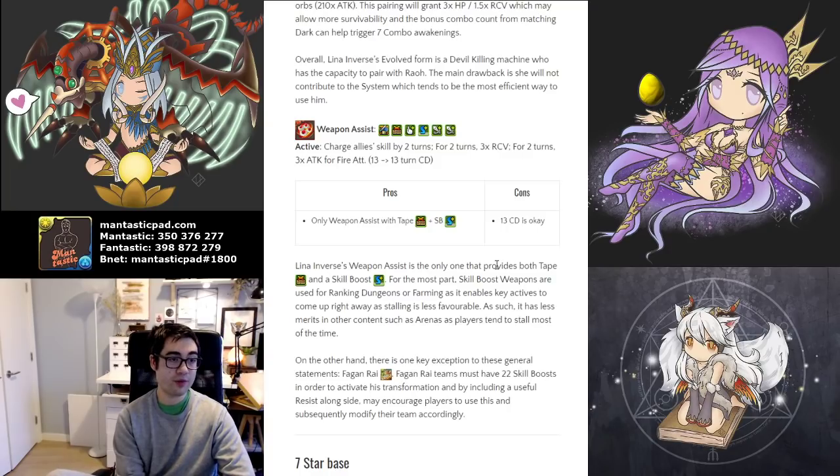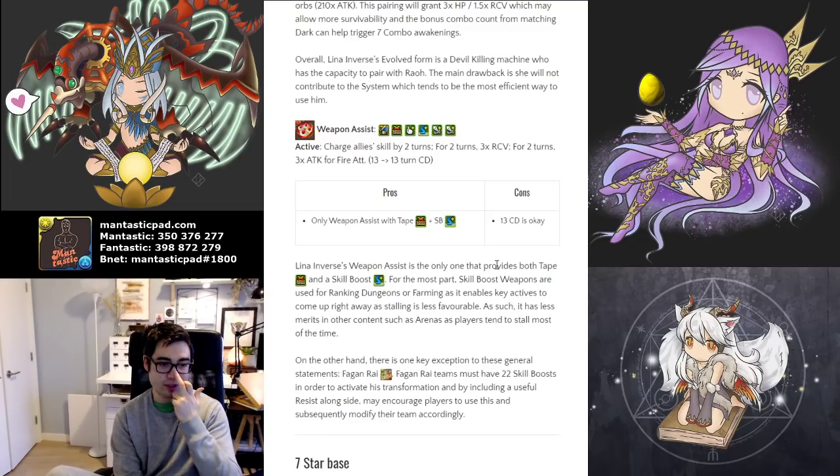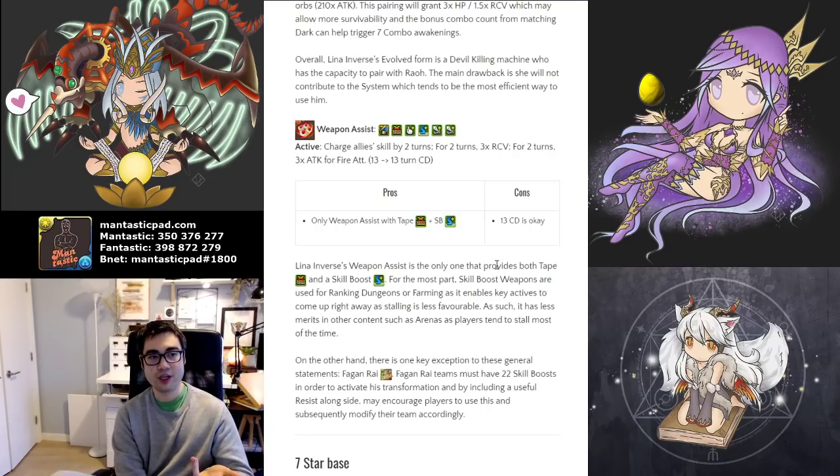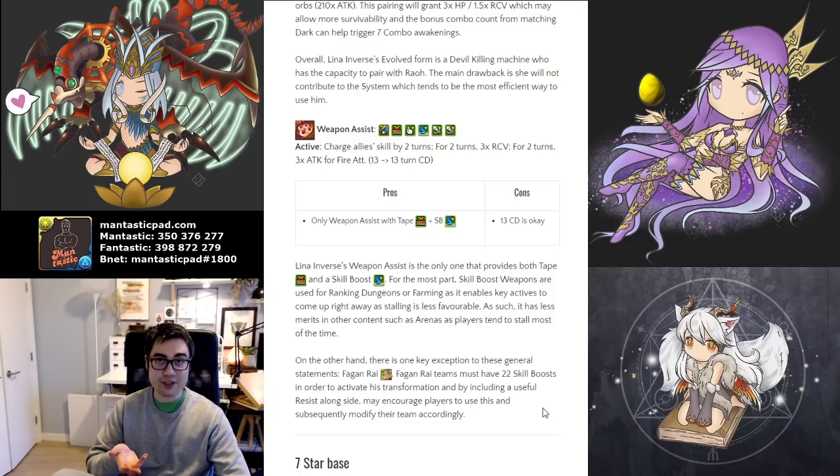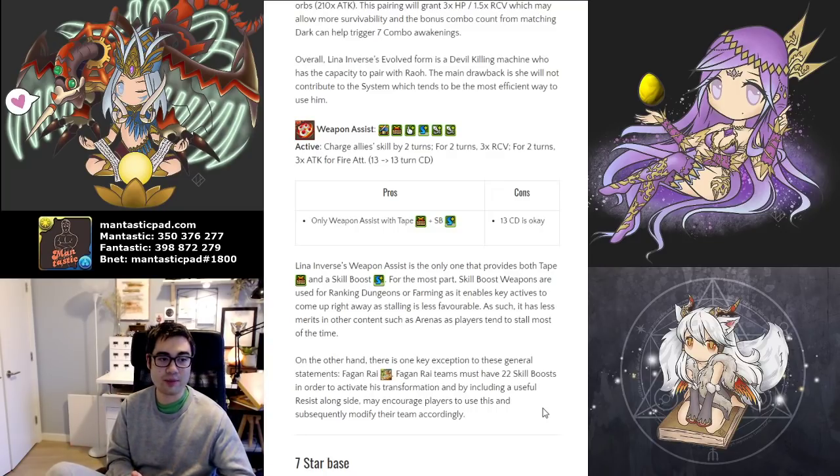Coming to her weapon assist, it provides a Tape and a Skill Boost. We're starting to see more and more Skill Boost weapon assists that have a secondary or collateral benefit attached with them. This becomes more important because as we start trying to min-max our teams, we want to bring the more desirable awakenings we need to have covered. One team worth highlighting is Fag and Rai, because they require 22 Skill Boosts to activate their transformational aspect which makes them a tremendously powerful leader. You might have to rely on weapon assists for those Skill Boosts, and if Tape is a truly important one in the dungeon you're playing through, it's a wonderful collateral benefit to have.